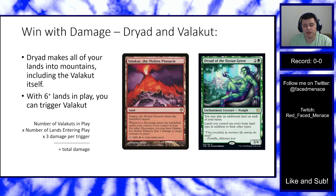Another way to damage your opponent is with Valakut, the Molten Pinnacle combined with Dryad, which turns all your lands into Mountains. Valakut reads: whenever a Mountain enters the battlefield under your control, if you control at least five other Mountains, Valakut deals 3 damage to any target. With Dryad plus Valakut, every land entering play is essentially a Lightning Bolt. To calculate Valakut damage: multiply the number of Valakuts in play by the number of lands entering play, then multiply by 3.